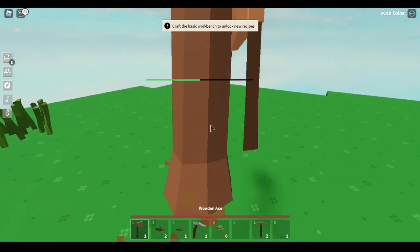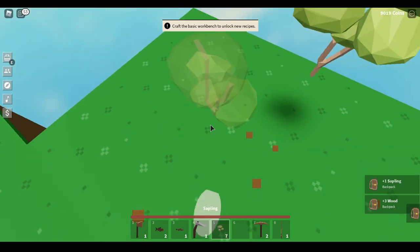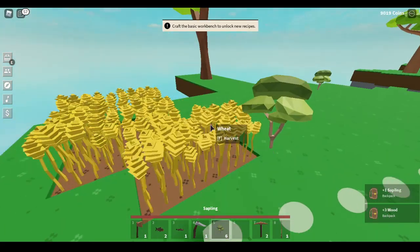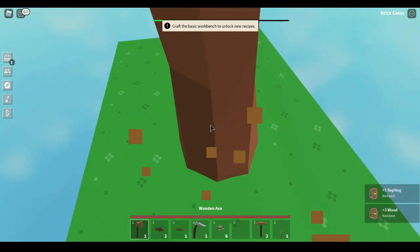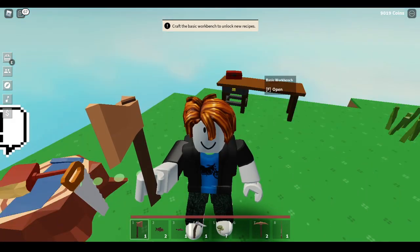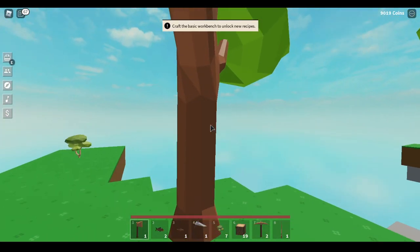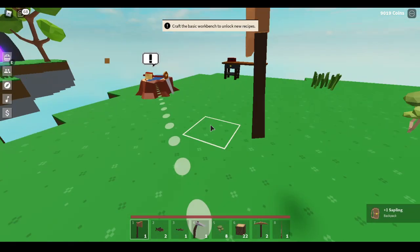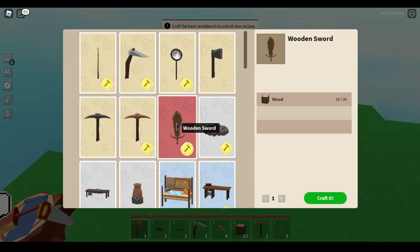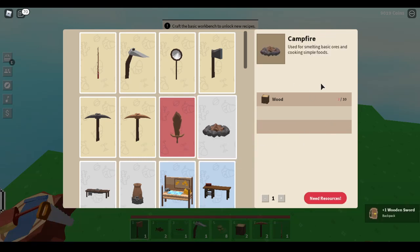Keep breaking trees down, replanting them, and repeating the process. By the time you've destroyed a lot of trees, you should have enough wood for both a sword and a campfire. Come back to your basic workbench and make yourself a wooden sword - it costs 20 wood - and you'll need another 10 wood to make the campfire.